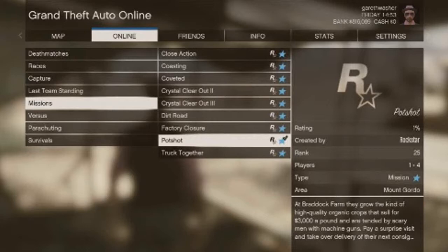To get this mission you'll need to be at least rank 25 — well, not really you, just whoever's hosting the mission. If you don't know how to host a mission without having it requested, you press start, go to online, jobs, host job, Rockstar created, missions, and then choose a mission from the list.